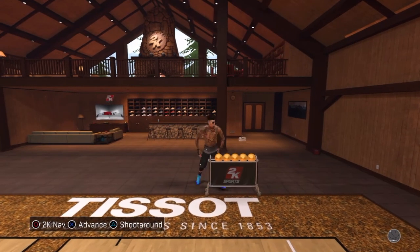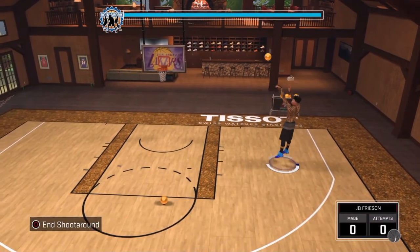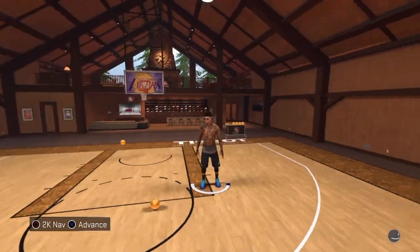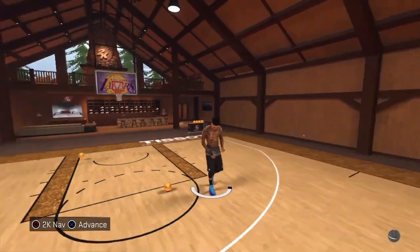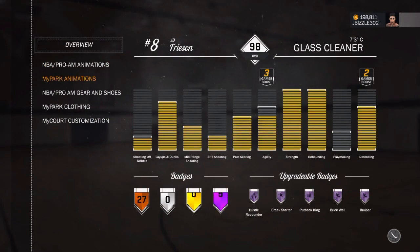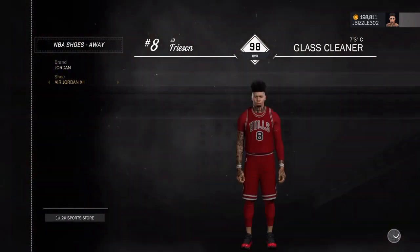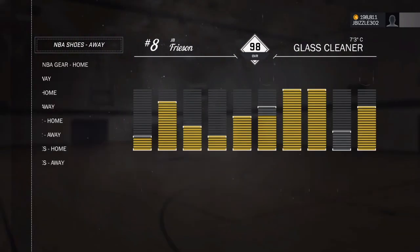It's a glitch — 2K hasn't patched it yet. So I advise you to go and get these shoes now. They haven't patched it yet. Because it's just supposed to be for MyCareer — it's not supposed to be for Pro-Am, for Park, and none of that. But I got these shoes on and they're not going to take them away. I can change my shoes in Park. This is the best glitch right here. You can change the shoes in Park, you can create as many as you want for zero VC. I'm going to put them on in MyCareer. Blue Notes again — there they go.